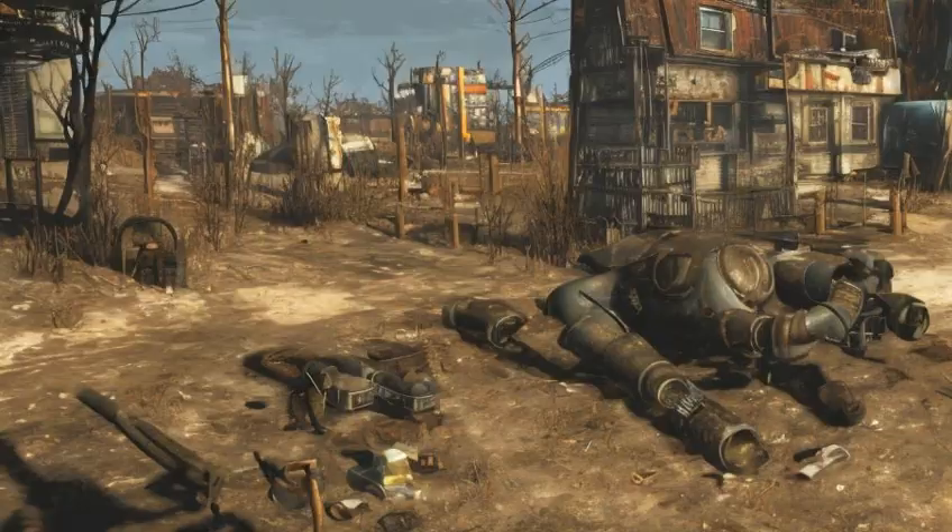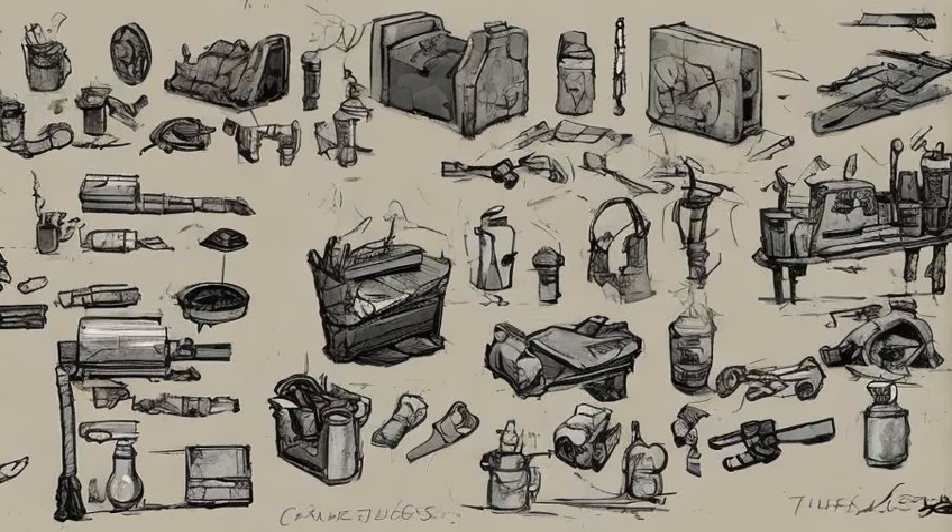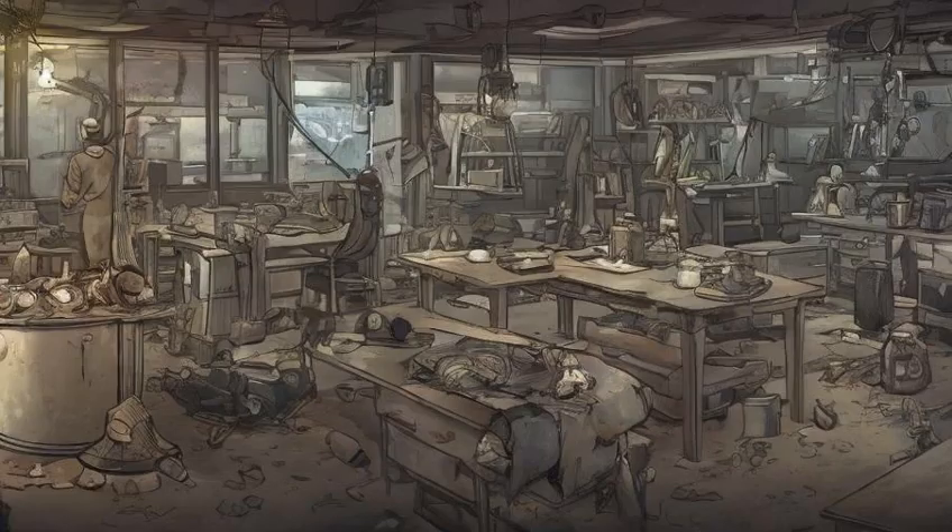Settlement objects refer to all kinds of settlement objects. They range from objects covering basic survival needs, e.g. edible fruit and water pumps, to prefabricated housing modules, trash cans, windmills, machine gun turrets, or simple furniture like beds, desks and tables. They can only be crafted in an allied settlement, and each object crafted consumes a certain amount of the settlement's available budget.